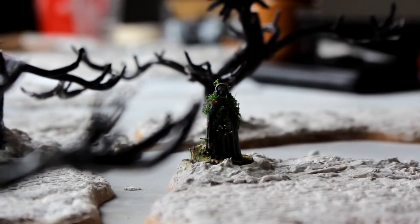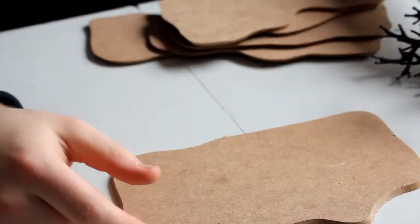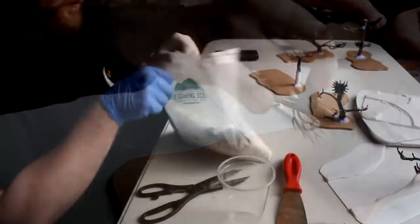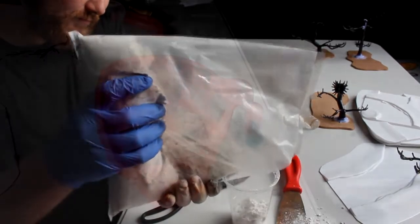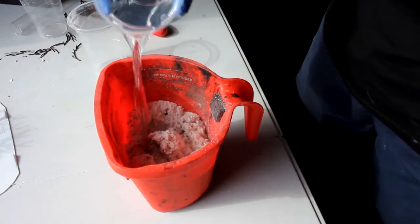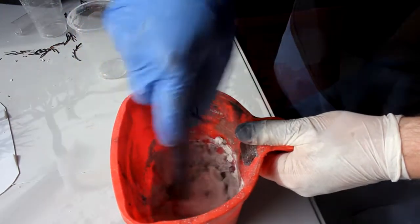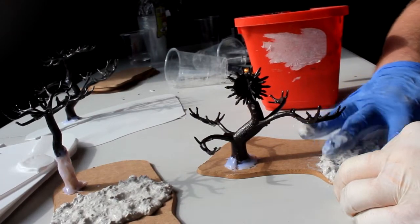I wanted her in there as a symbol to show how the beauty of Mirkwood has been defiled by the forces of the Necromancer. The base I'm using is 4mm bevelled MDF cut in wacky shapes — you can make your own, but I decided to buy these. The ground texture was Geek Gaming Scenics modelling compound, mixed at a 2 to 1 ratio with water, then applied onto the surface. I applied it in thin tracks first to get the Elven Road texture.